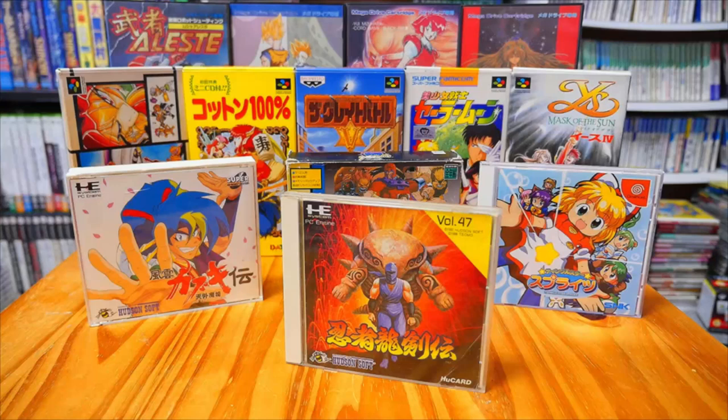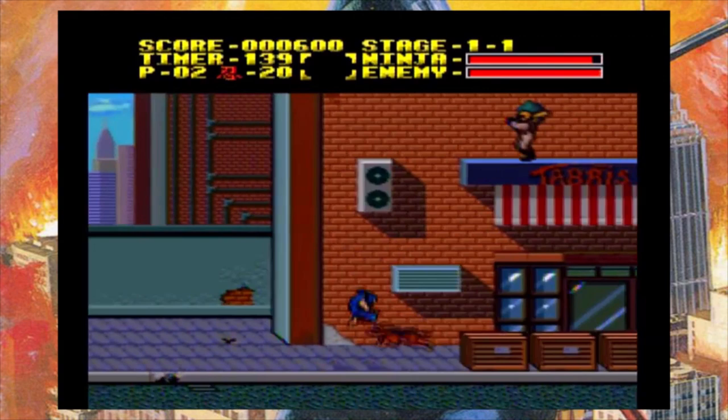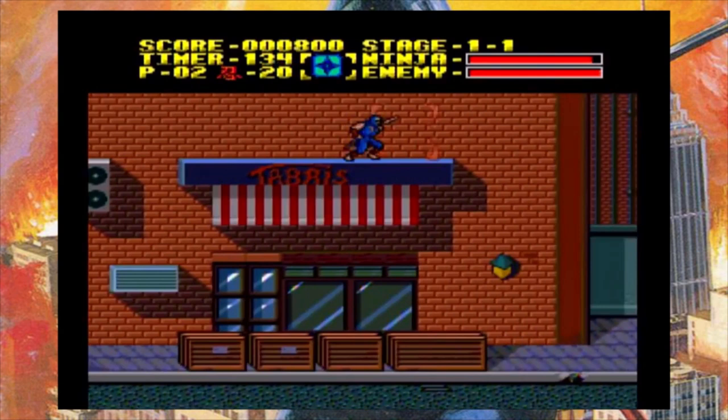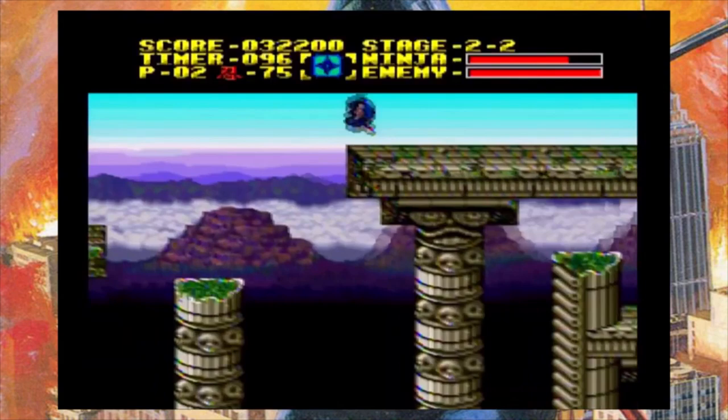Hey everybody, Jim here with your daily dose of Japanese gaming goodness. It is the import game of the day, and today's game is Ninja Ryukinden for the PC Engine. This is a 1992 release developed and published by Hudson Soft, and it is indeed the PC Engine port of the original NES Ninja Gaiden. It features the exact same story as its Nintendo counterpart, with Ryu Hayabusa on a mission to avenge the apparent death of his father and save the world from an impending takeover by the demonic ruler known as Jackie O, complete with cutscenes that are basically the same as the original, albeit with updated visuals.